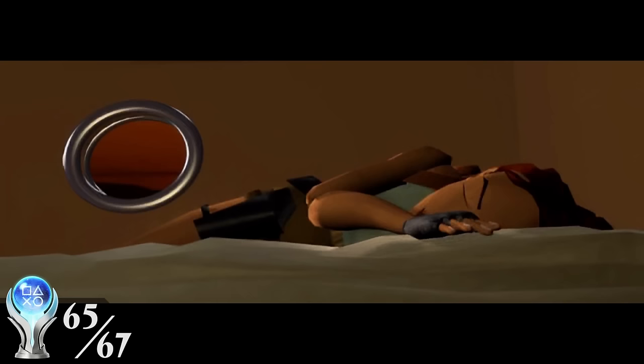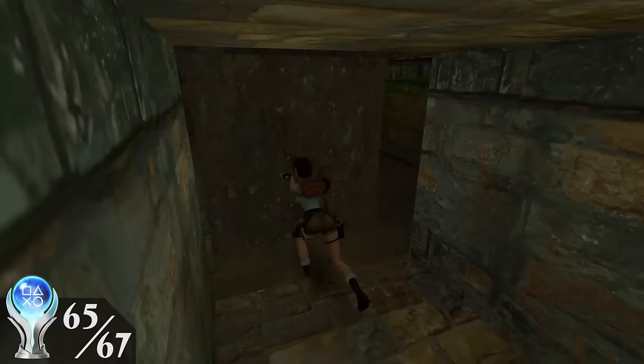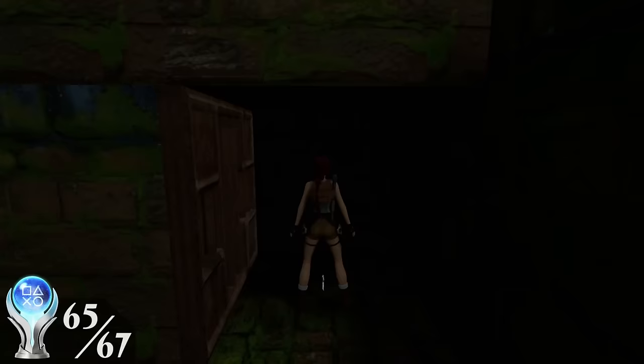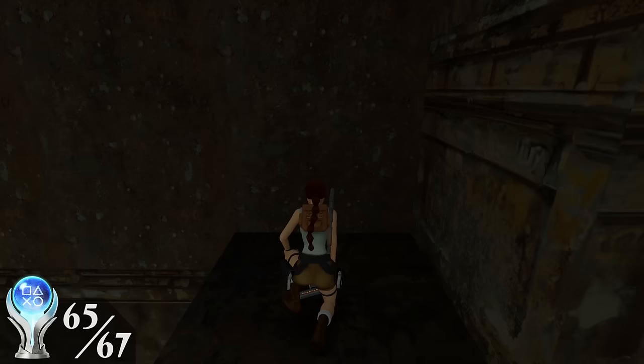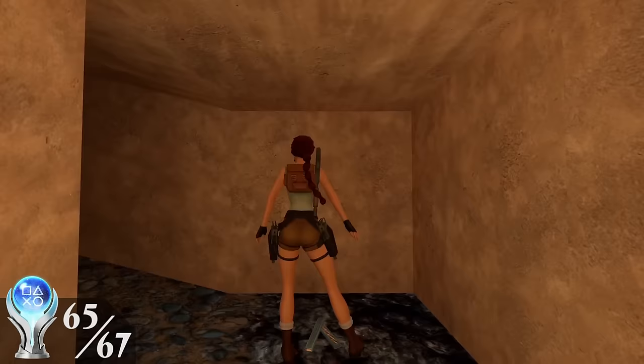One glorious day I caught wind of a rumor that someone had found a way to unlock the Tomb Cleaner trophy without a patch. So I began my fourth playthrough, more hopeful than ever, and stomped through the game until I made it to the Cistern. There I flooded the level earlier than I normally would, so I could do an aquatic version of the corner bug to gain premature access to the first silver key. This confused the game and made it possible to pick up that same key again later, making it count as an extra pickup. And lo and behold — it worked! Hours later, when I made it to the end of the game and collected the final pickup, the trophy popped. Now I only had one thing left to do.